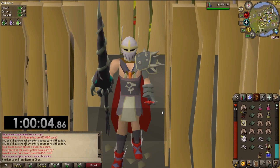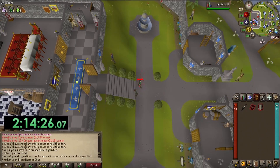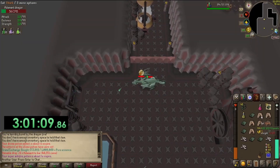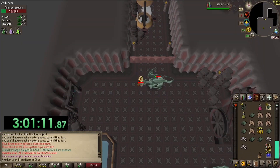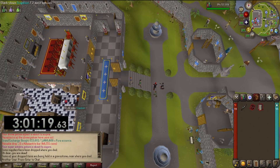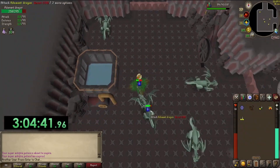Just finished the first hour. These dragons aren't difficult, they just aren't very AFK. Nine more hours to go. Just over two hours in and another death - rip, another 230k. I looked away for two seconds. That's already like 690k just from dying. I'm done dying - I'm going to pay full attention. I'm finally realizing these dragons are not AFK at all.